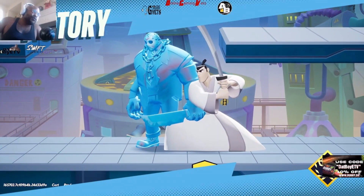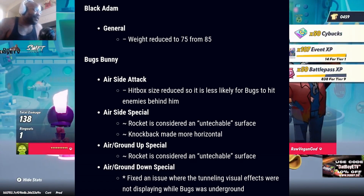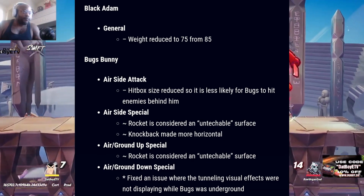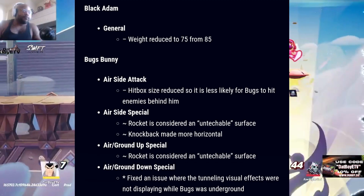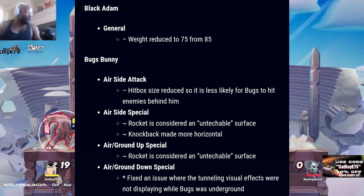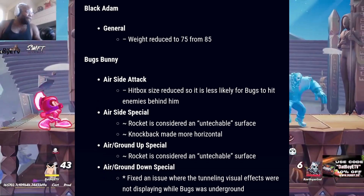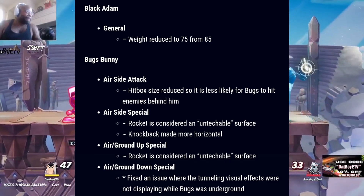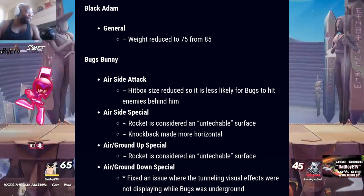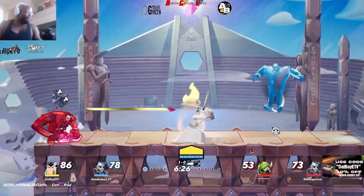For Black Adam: his weight was reduced to 75 from 85, which makes him easier to kill. For Bugs Bunny: air side attack hitbox size reduced so it's less likely for Bugs to hit enemies behind him. His air side special rocket is considered an untackable surface and the knockback has been made more horizontal. For air slash ground up special: rocket is also considered an untackable surface. For air slash ground down special: fixed an issue where the tunneling visual effects were not displaying while Bugs was underground.